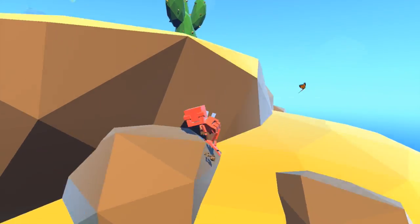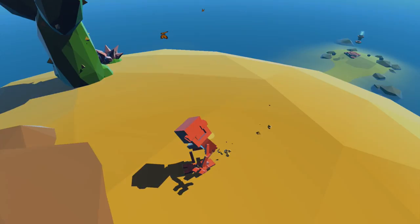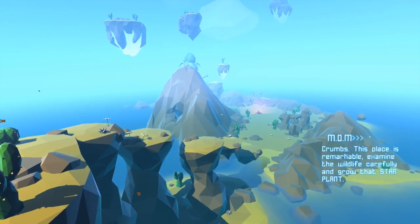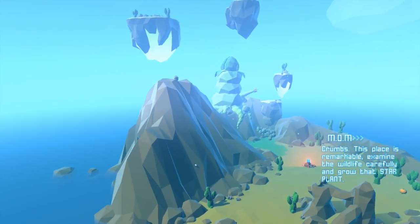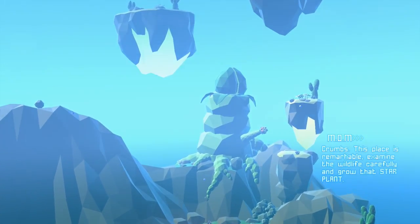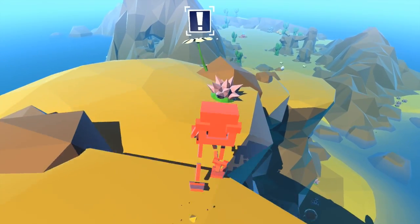It's not too bad to play with the mouse. I'm actually surprised. It's like a rock climbing simulator almost. Ta-da! So I guess I'm in some sort of deserty place based on the... oh, cutscene. This place is remarkable. Examine wildlife carefully and grow that star plant. That looks like — oh my gosh — that's a weird looking plant. It almost looks like some sort of alien worm.